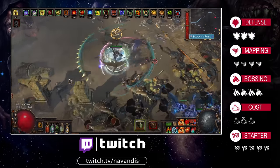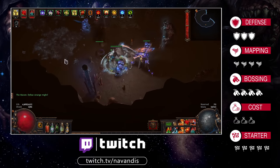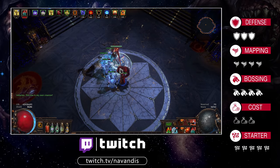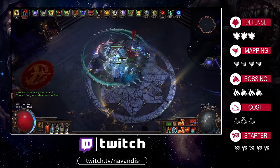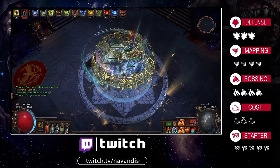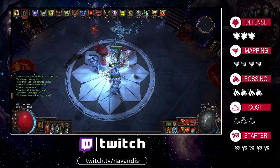You end up with over 40% movement speed — 51% even if you have Tailwind boots — while Cycloning. Pair that with Cyclone's generous area of effect and the explosions caused by Shockwave Support, and you've got an efficient mapping build surpassed only by high-end bow builds or custom crit builds. The build can also run any map mod, including reflect, and while 'cannot leech' will hurt your defenses a bit, it's by no means impossible.